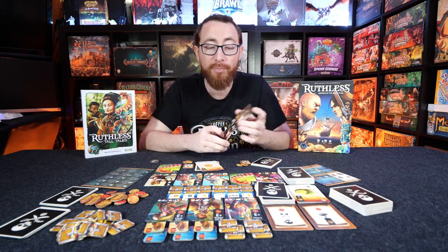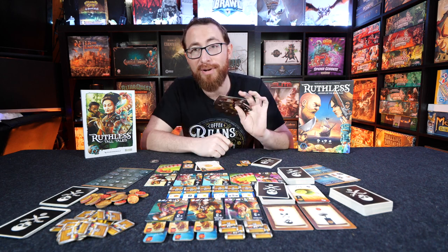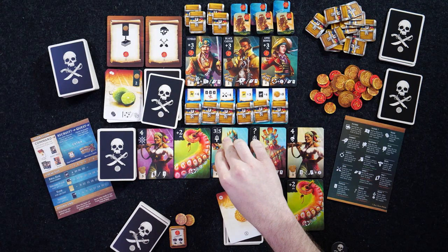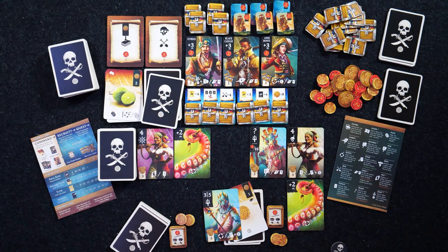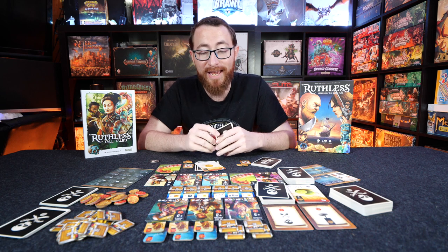The fourth action is boarding. Boarding won't happen in the first round and likely not the second, but in rounds three, four, and five, you'll be boarding like crazy. Boarding is the process of taking the pirates you've been acquiring throughout the game, and once they're in your hand, playing them and utilizing their abilities.